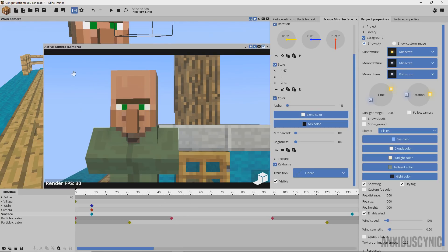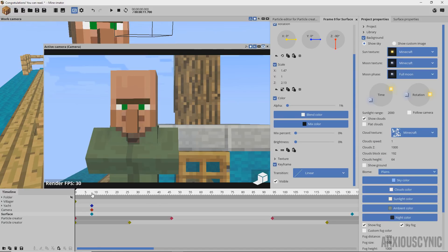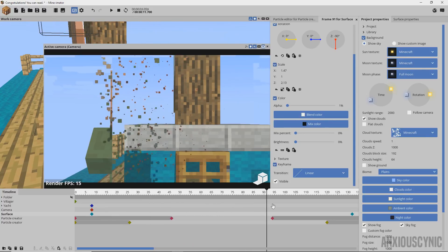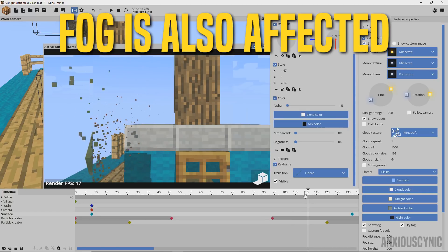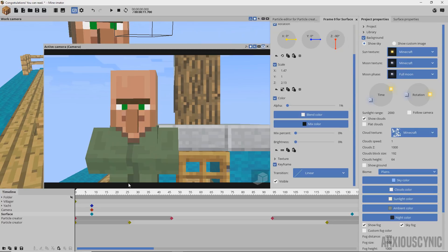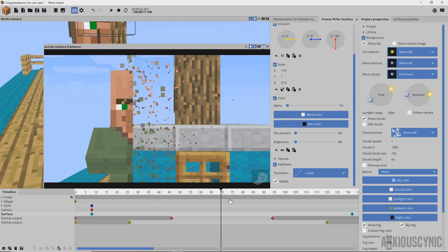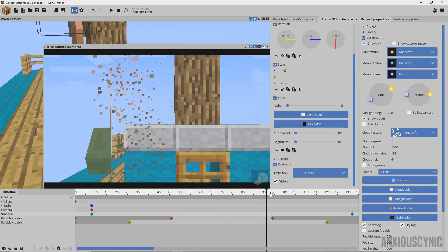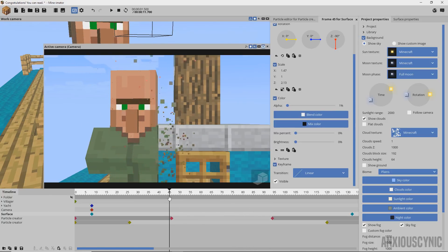One final note: you'll notice I have the clouds turned off. The alpha glitch seems to affect the built-in clouds — if I play this back you'll see they disappear. So you'll need to keep in mind that background clouds will be affected by this effect. If you want clouds, you may have to use an item or something to make custom clouds. This effect would probably work better in an indoor scene rather than outdoor, so you can have a more controlled environment. That's the final tip — if I forgot anything else, you're on your own.